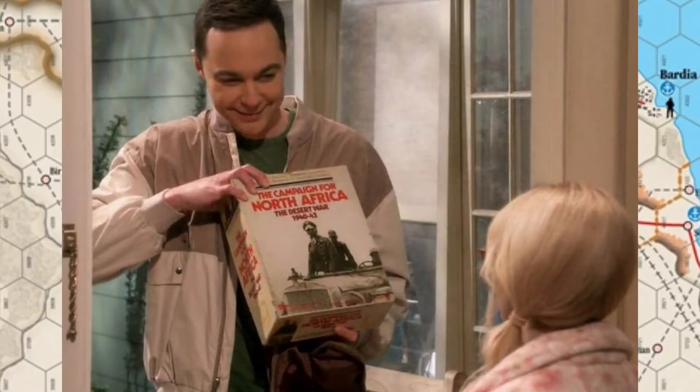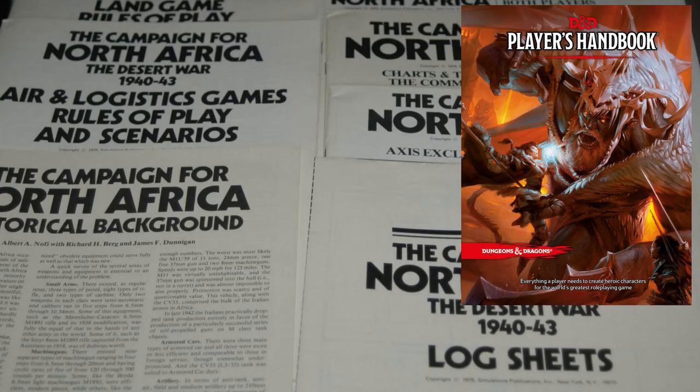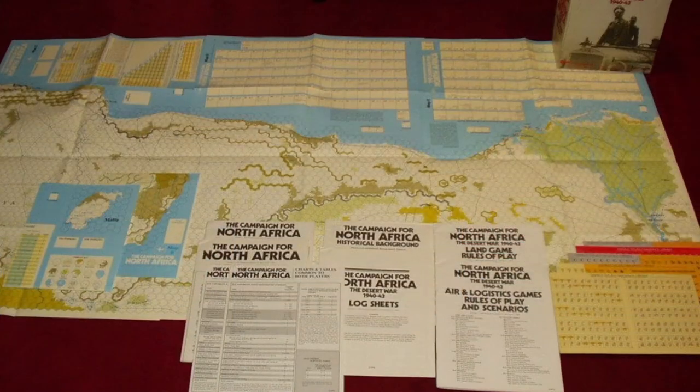But what makes the Campaign for North Africa such a near-unplayable and terrible game? I wasn't able to fully play it as I had nobody to play it with, but I was able to read through the rules, and they were a mess. The rulebook is 192 pages long, which at first glance isn't that bad — the Dungeons and Dragons 5th edition player's handbook is 293 pages long, and the Star Wars Edge of the Empire rulebook is 497 pages long. Out of those 192 pages, only 76 are actually dedicated to the rules, with the rest being scenarios for players to reenact.